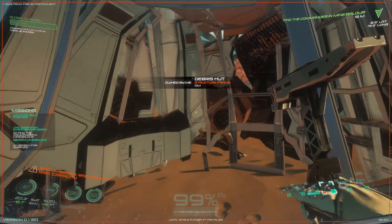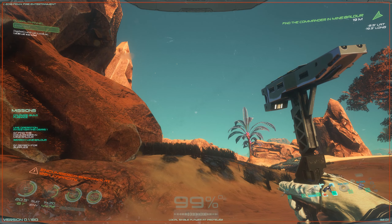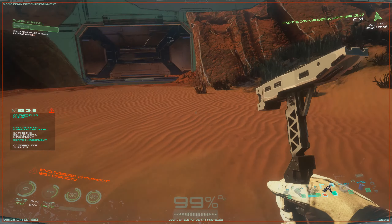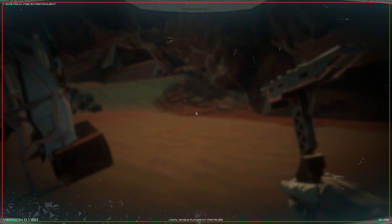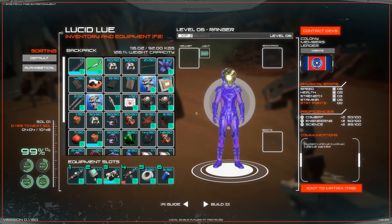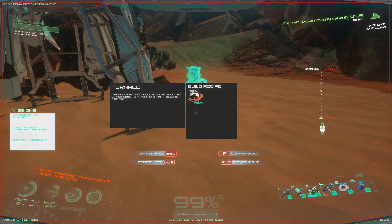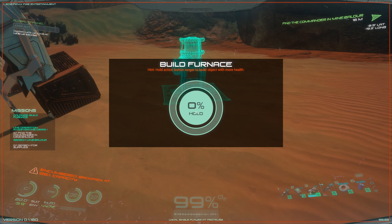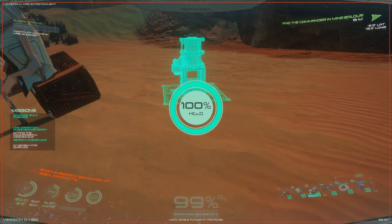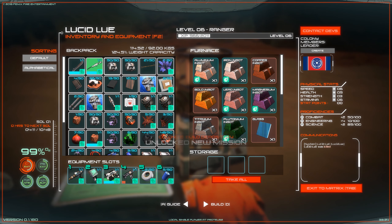In the house — holy crap, pretty dangerous around here! In the skills menu I've got two more points — adding one to speed and one to health. I need to build a furnace. Let's build one there and get it to 100 percent. There we go — and what does it do? It melts stuff. No surprise there.